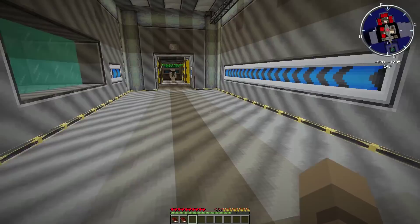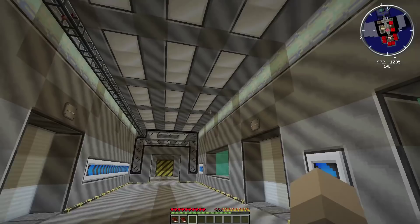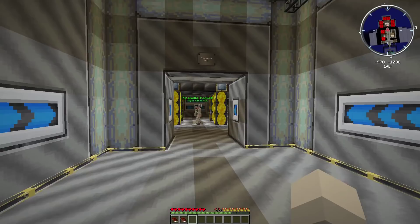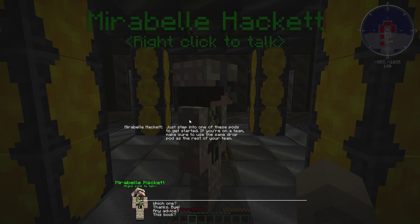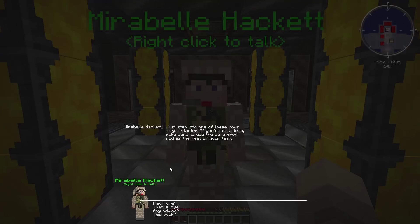I was spawned right here in this facility — or maybe a spaceship, I'm not sure, because I know that outer space is involved. Look at the build though — this is pretty sweet. There's a drop computer over there. Let's see what this NPC Maribel Hackett is about. Right click to talk. Just step into one of these pods to get started; if you're on a team make sure you use the same drop pod.